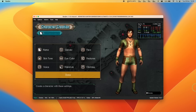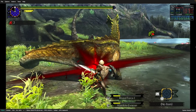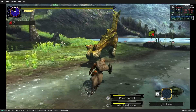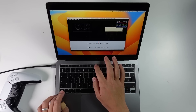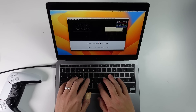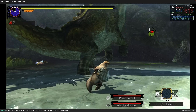Next up is Monster Hunter Generations Ultimate. I did successfully get Monster Hunter Rise to work on my MacBook Pro with the M1 chip, however it refused to boot on my original M1, so I'm covering this game instead. One issue at the moment is that text input is a little broken. When a menu comes up, you have to press the function F6 key, and no matter how many times you press the keyboard, no actual keys will get sent through. However, if you keep mashing, eventually one or two letters might appear, and then you can create your character and move on.